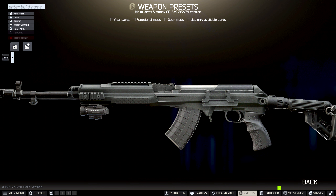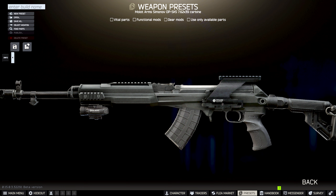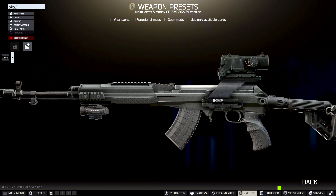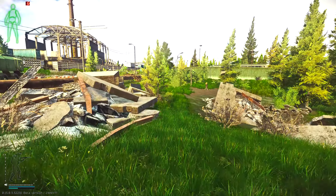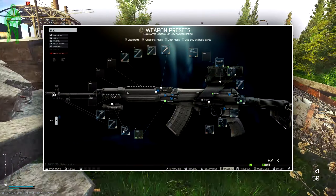To finish up the build we do need a sight. We're going to go with the OP SKS Dovetail Mount for 6,318 rubles from Jaeger Level 1, which allows us to add the Pilad Dovetail Mount for 5,374 rubles from Jaeger Level 2. It is completely personal preference, but for the video I've gone with the Elkan Specter DR 4x scope for 279 US dollars from Peacekeeper Level 3. It is around 40,000 rubles on the flea market if you don't have Peacekeeper Level 3. The total cost of this build is 138,298 rubles, which is a fairly decent price for what you're getting.